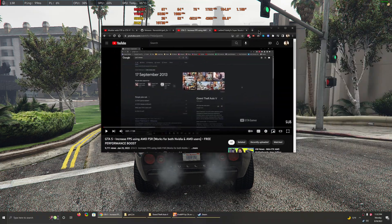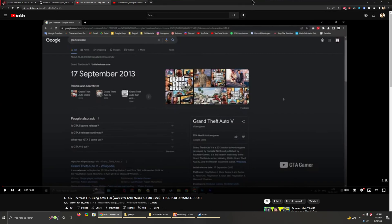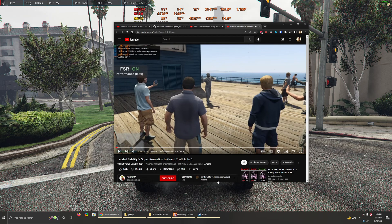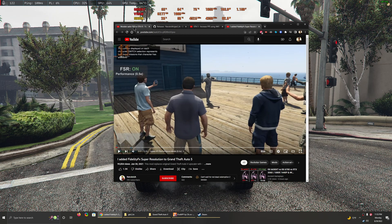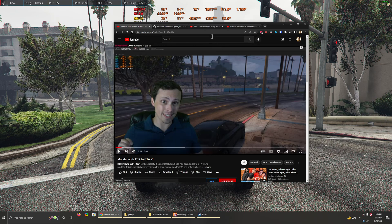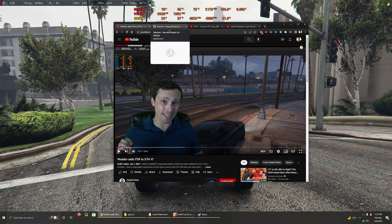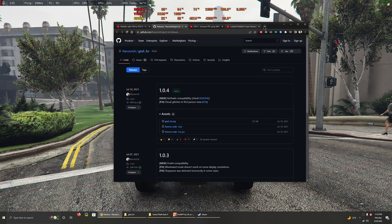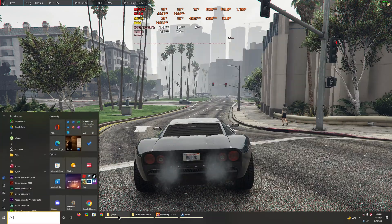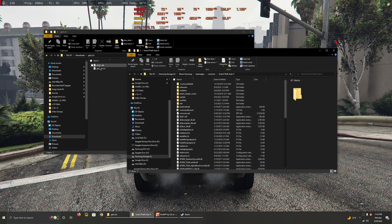I got it from this YouTube video right here. This guy made it — his name is Naruto UA. In the description, you go into the GitHub, download it. Very simple to implement — just drop the DLL file and the INI file into your GTA 5 directory and then launch the game.